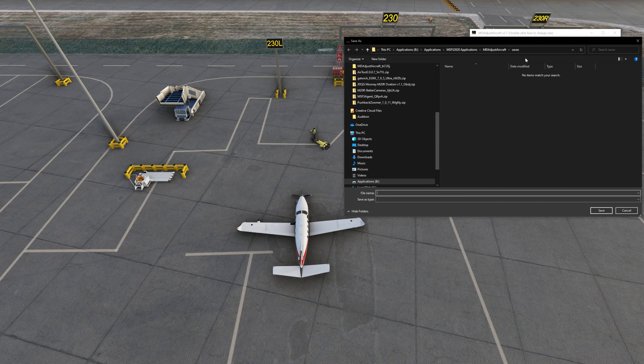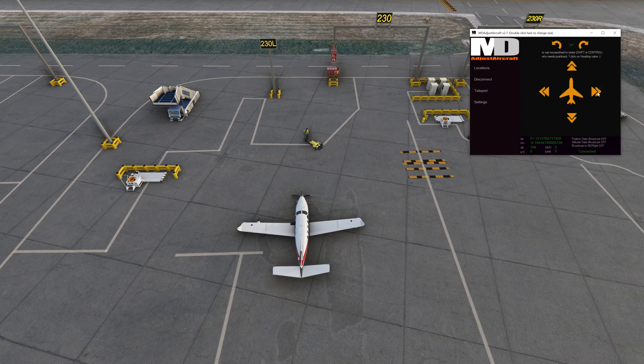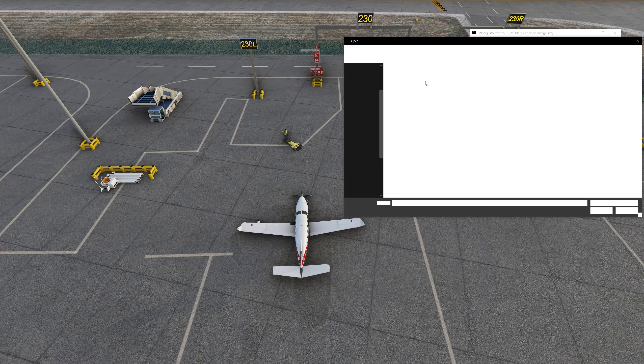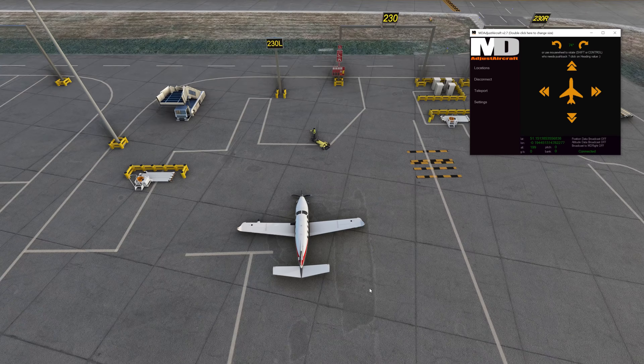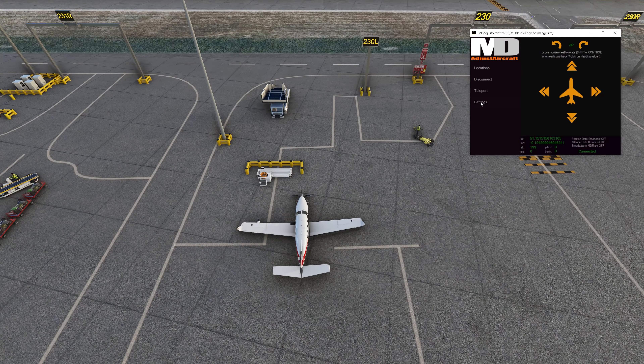The nice thing about this particular tool is that it has an ability to save an aircraft position. So if you want to save a position very rapidly and load into it you can. As you can see I'm just doing a test — I'm going to move the aircraft over and then load its previous saved position at this particular airfield. You hit yes and bam, back to where the saved location was. You can also adjust the rate at which it moves the aircraft, so if you want it to move further or smaller distances you just change the value.